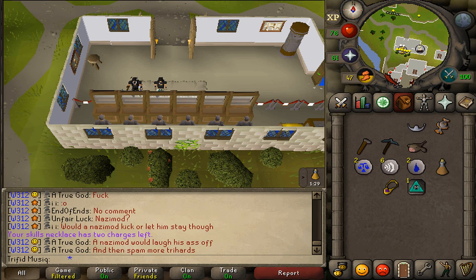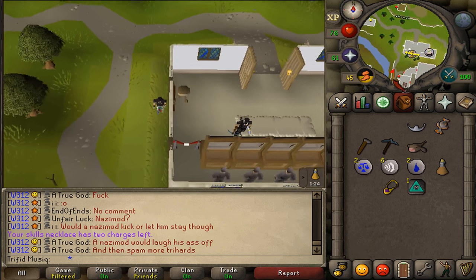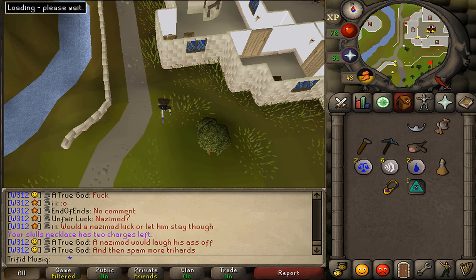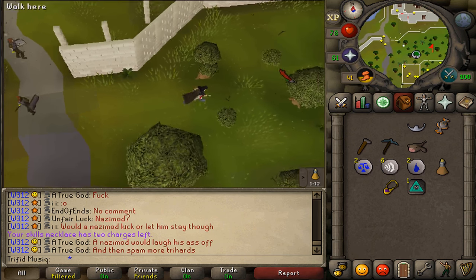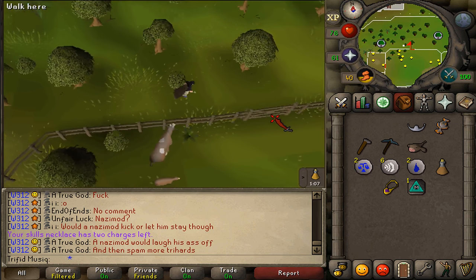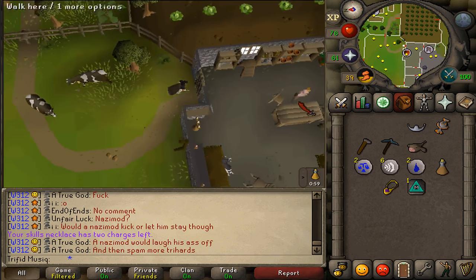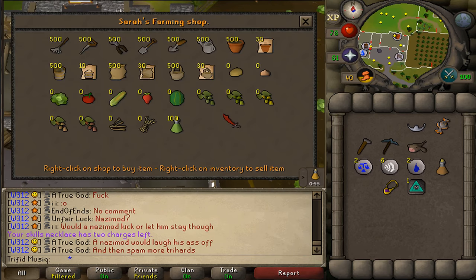First we need to go to the farm shop of Falador. After passing the guards and exiting Falador, go east and enter the cow field, then go a little bit southeast. Go through and open the back door, right-click and trade the shopkeeper. This will be task number 7 completed.